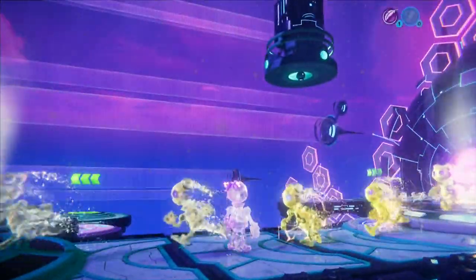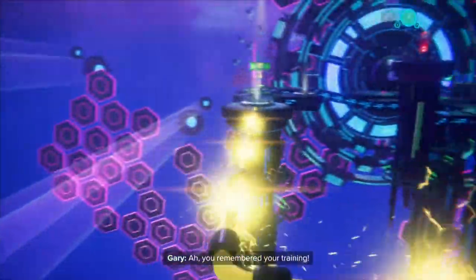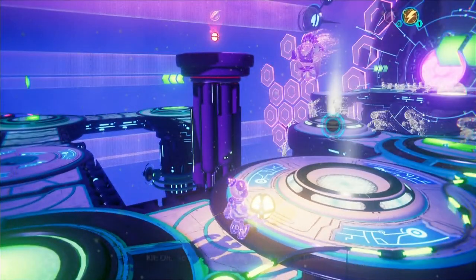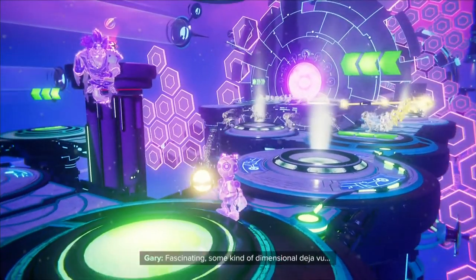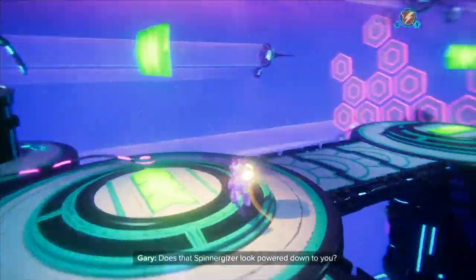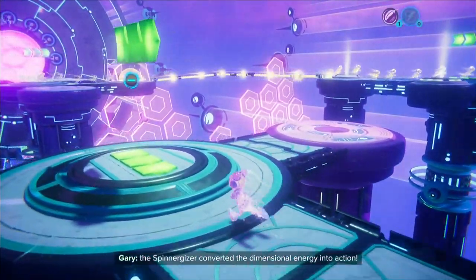We were distracted. Let's see what he says here. Is that an electric sphere? Yes, it's an electric sphere. I got an electric sphere - so now put the red over there. But how can you get the red over there? Make it jump. This button changes the way it's oriented. The spinatrix converted the dimensional energy into action.